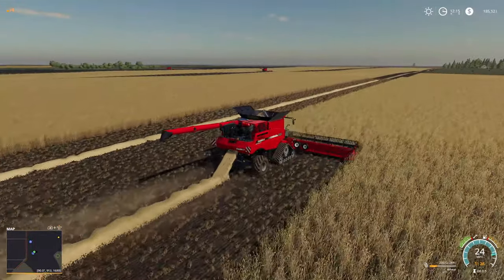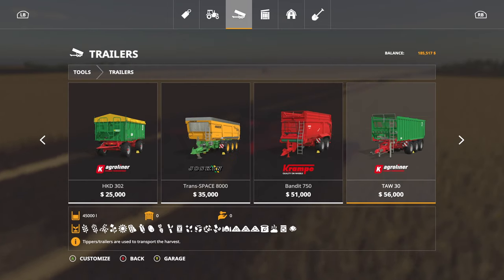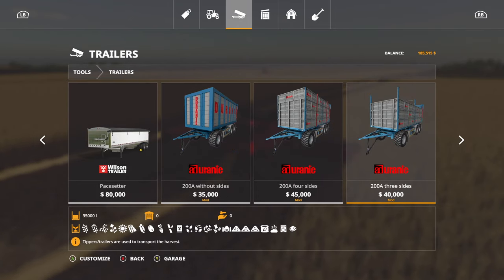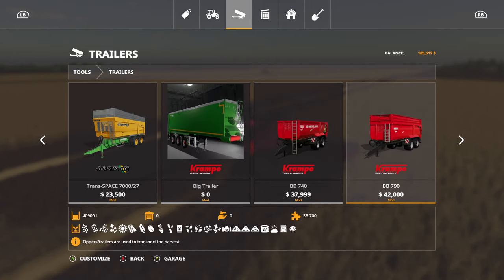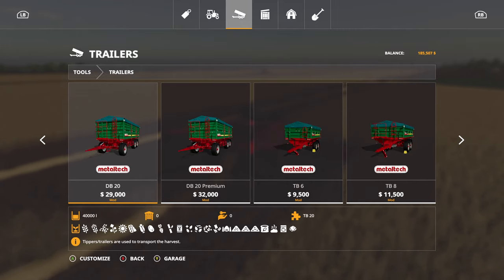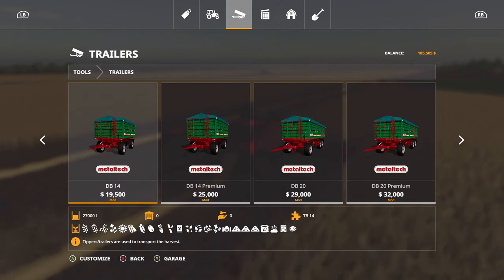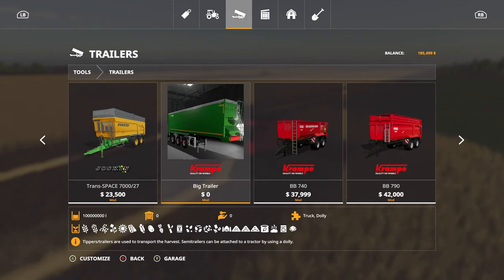Actually, these don't have a 1,000,000 liter capacity — I thought they did. These have 100,000 liter capacity. Oh, we're in trouble. We need another trailer, man. We're gonna need another trailer. I do have some trailers — there it is. Right here, the Crampy big trailer. I could not find this on Dahl Ranch — kind of irritating that I couldn't.